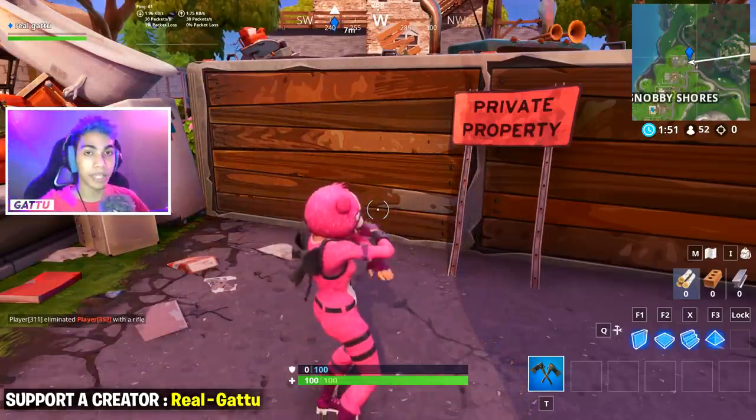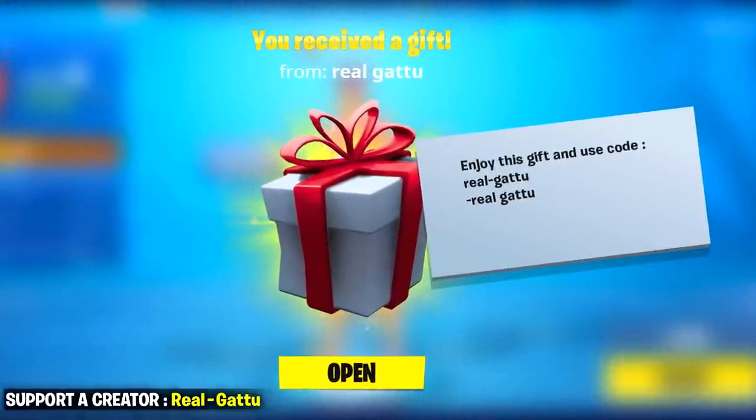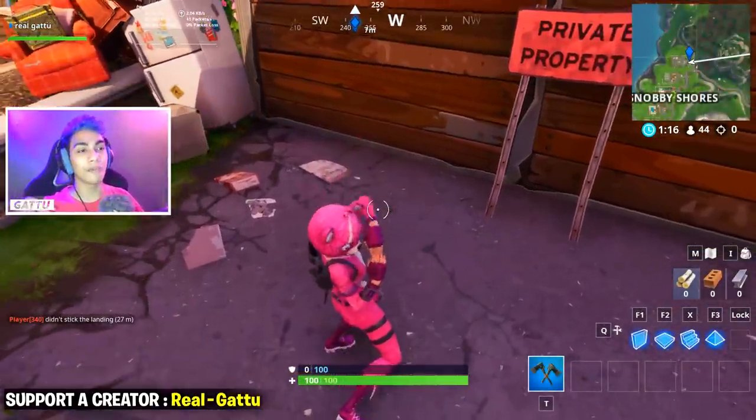As usual today as well, I'll be going ahead and adding some of you guys from the comment section and gifting some skins. You guys can drop your Epic name in the comment section right now, and whatever we have in the item shop after about three days, I'll be gifting the skin to the people I add today.